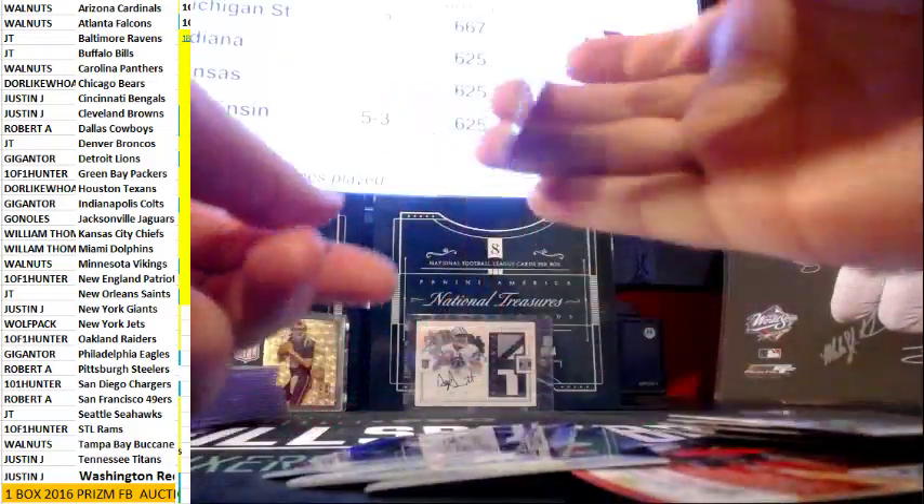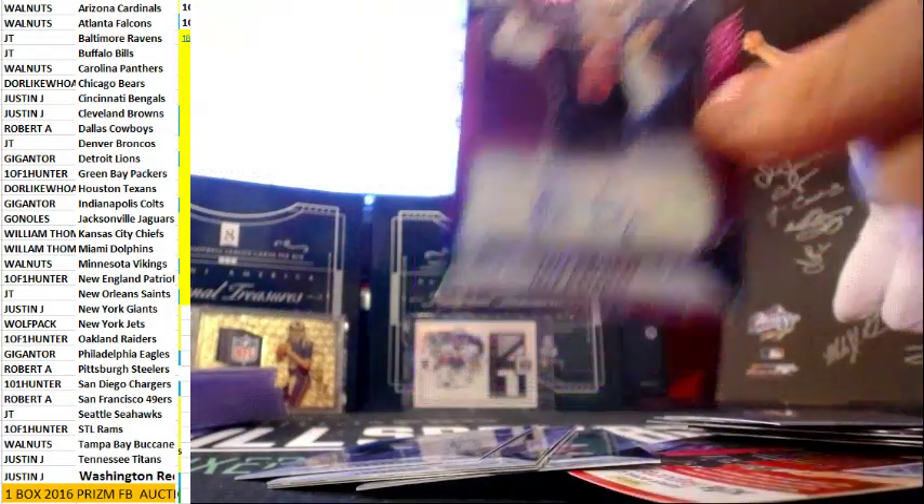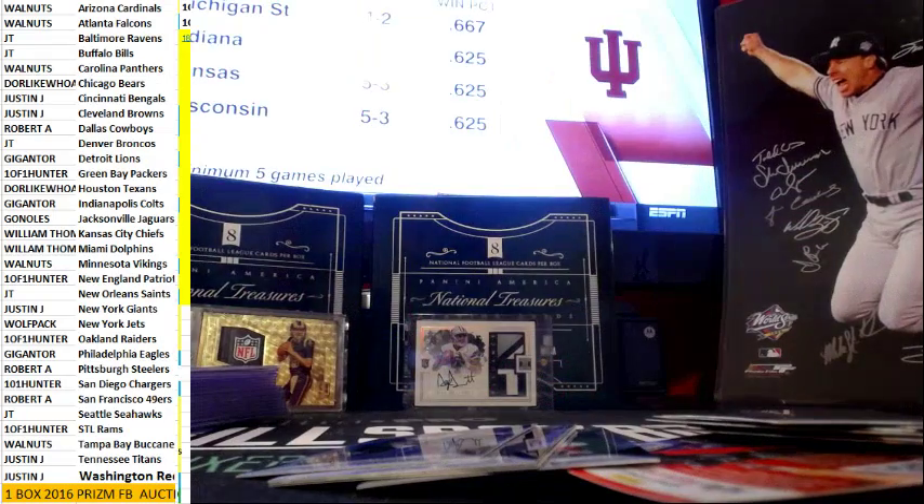Finally, no Panini points in one of these damn boxes. We're getting swerved on Panini points. Hey, purple Driscoll — get in that color! Get in that color, color item 99.